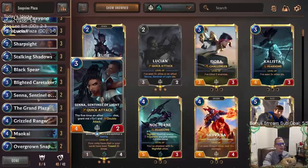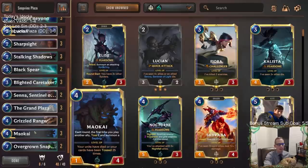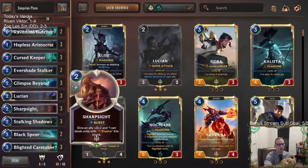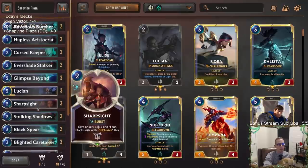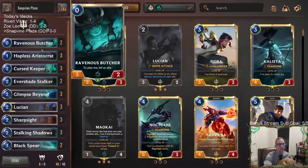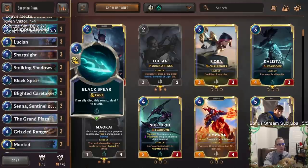If we have Overgrown Snapvine in play and play Senna, it will kill Senna immediately, make her an Overgrown Snapvine, and whenever Senna dies that levels up Lucian — so that could come up. The saplings have challengers and are 2/1s; with Grand Plaza they become 3/1s or 3/2s with challengers. We have Evershade Stalker, which is awesome with Overgrown Snapvine — you play it, it gets killed and becomes a Snapvine, but you still get the copy in your hand. Curse Keeper, Blighted Caretaker, Ravenous Butchers are in here too — we may sacrifice Senna to a Ravenous Butcher to level up Lucian.